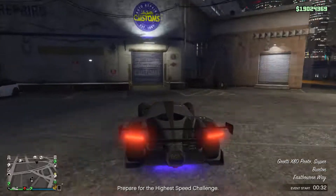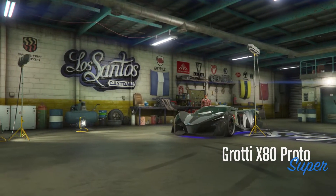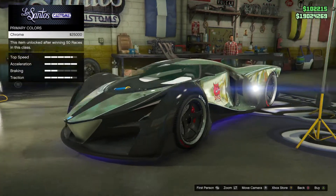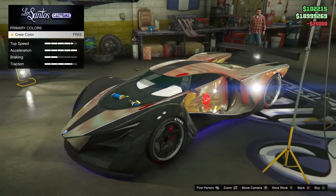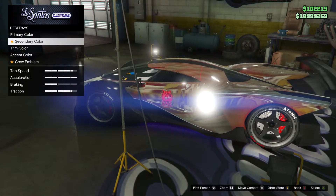For this next example I will be using a red crew colour. Just like at the start of the video we are firstly going to put chrome on this X80 Proto, and then simply put the crew colour on. As you can see we get this sort of red chrome, so it definitely looks really cool. The best part is that as soon as you change crew it won't change the other crew colours you've applied to other cars.